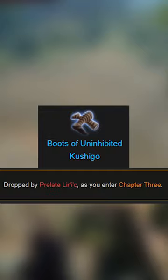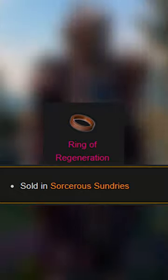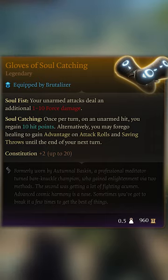Act 3 has the best stuff: the best boots for damage from the Astral Plane monks, the best gloves from the House of Hope in Act 3, and the best ring being the Ring of Regen, allowing you to heal even after being knocked out. Also look at these gloves — definitely don't miss out on grabbing these, making you the most powerful fists in Faerûn.